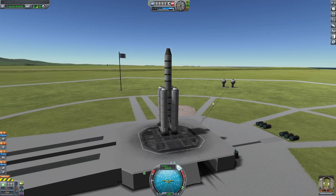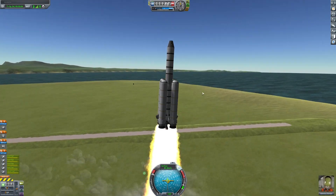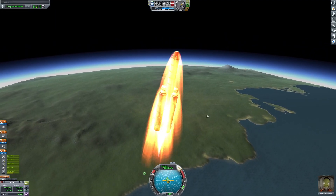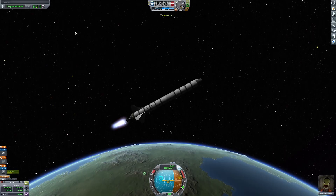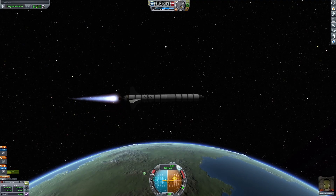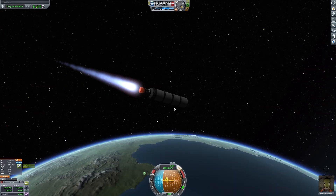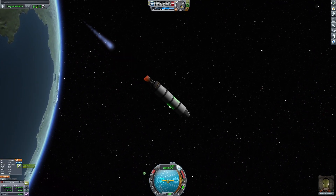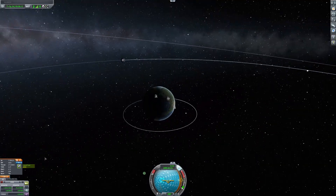After many attempts, I finally got a good run. Although I did forget to cut the engine, so I ended up 50 kilometers higher than I needed. This last stage would somehow have to put me into orbit, get me out of orbit, and land me safely back on Kerbin. Since I didn't have maneuver nodes unlocked, I had to eyeball everything I was doing, which resulted in a very elliptical orbit. Holy elliptical. I mean, it's an orbit — it counts.